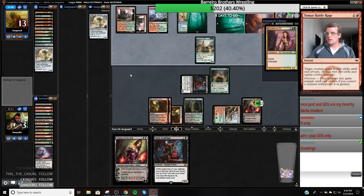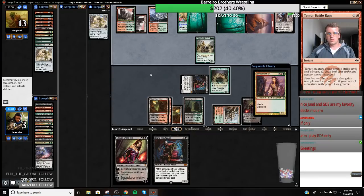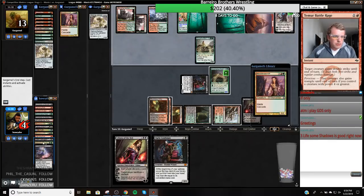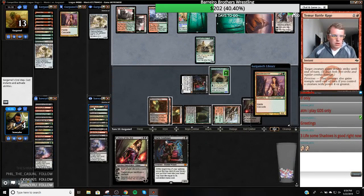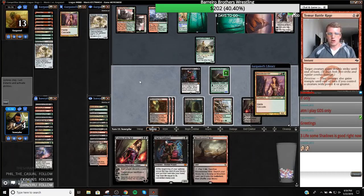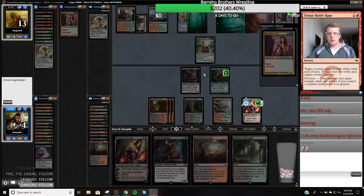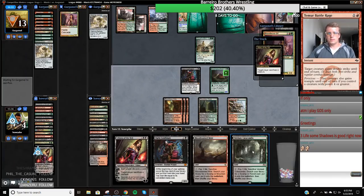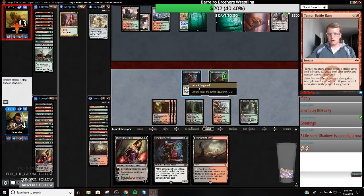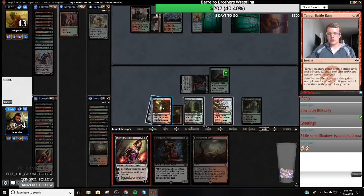We don't have any Bloodbraid Elves left in our deck, so I don't think we can die on our upkeep. I guess we have two left, so I should eat one thing in response to this Bob trigger. Oh, I have the Thoughtseize on there — that's scary. So they have an Elf on top. I'm going to hold the Scavenging Ooze back to block. And I'm just going to play a Liliana and go up with it and ditch my land.